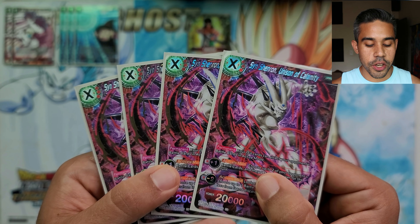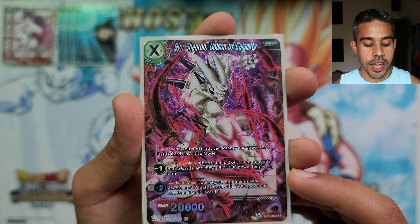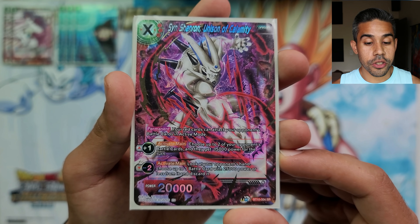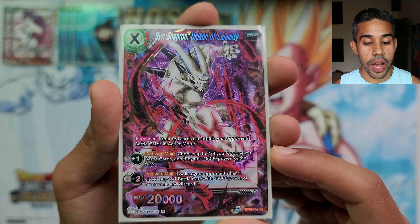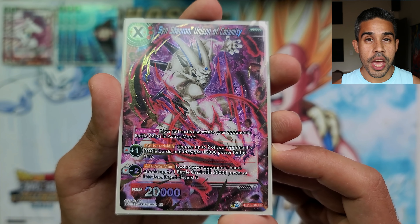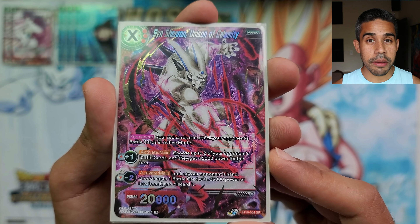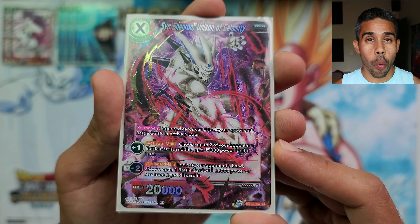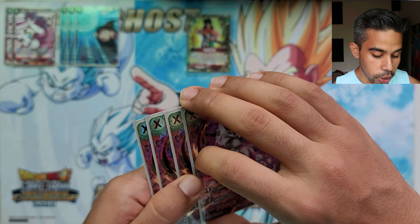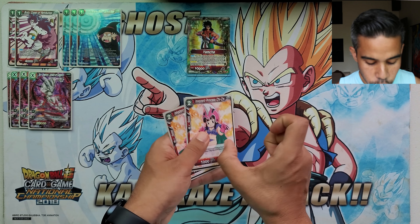We've got four of the Shin Shinran Unison of Calamity. The reason I went with this unison is because it has a permanent that your red cards can attack your opponent's battle cards in active mode, dealing damage through removal. It has two activate mains: one lets you choose two of your opponent's battle cards and reduce their power minus 15k, and the minus-two activate main lets you see your opponent's hand and place a card with 25k power or less in the drop area — like a beefed-up Broly Crown of Retribution.